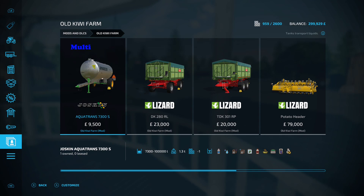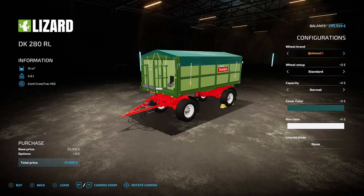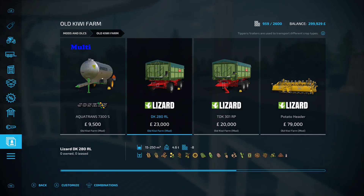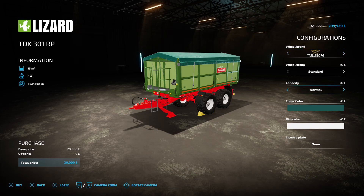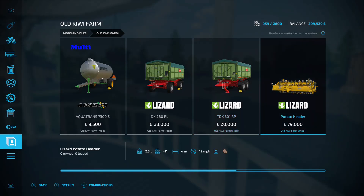The DK 280 and TDK 301 are ace because it's a standard trailer but look at the capacity options: it starts off at 15,000 liters, then double capacity 30,000, mega capacity 60,000, and then beast capacity 250,000 liters. The TDK 301 has the same options — 15, 30, 60, 250,000. A 250,000-liter capacity in that little trailer — that's quality.